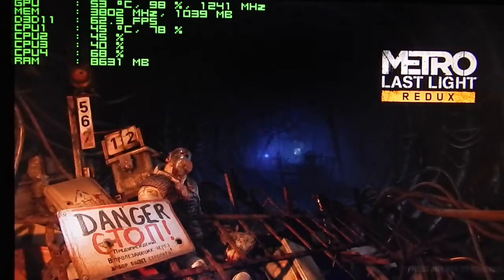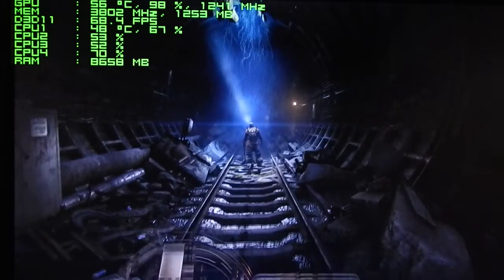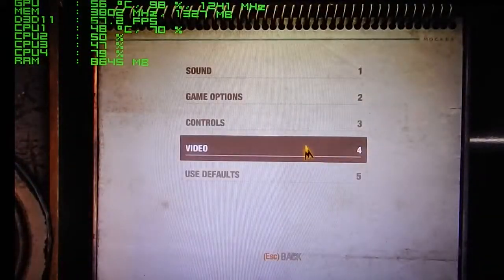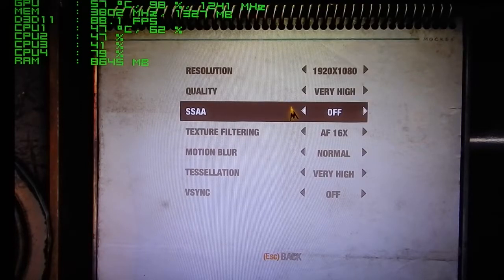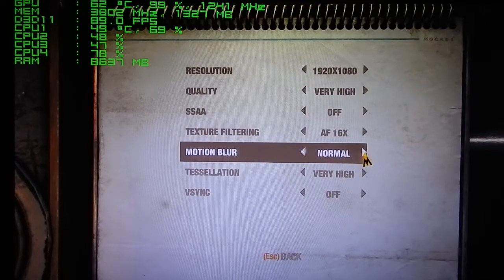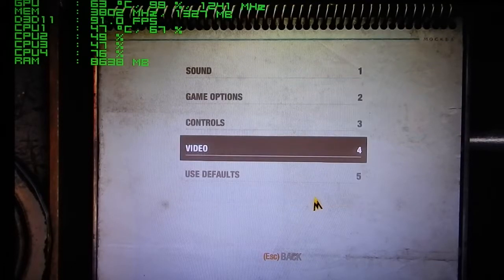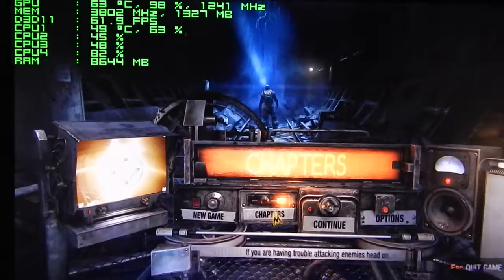Hey, what's going on guys, my name is Rampage and welcome to my Metro Last Light Redux PC Benchmark. The settings I'll be using are resolution 1920x1080, quality very high, SSAA disabled — simply because it basically halves your frame rate for no good reason. I don't know why they chose that over MSAA or FXAA. Texture filtering AF 16x, motion blur normal, tessellation very high, v-sync off. I'm also running advanced physics.